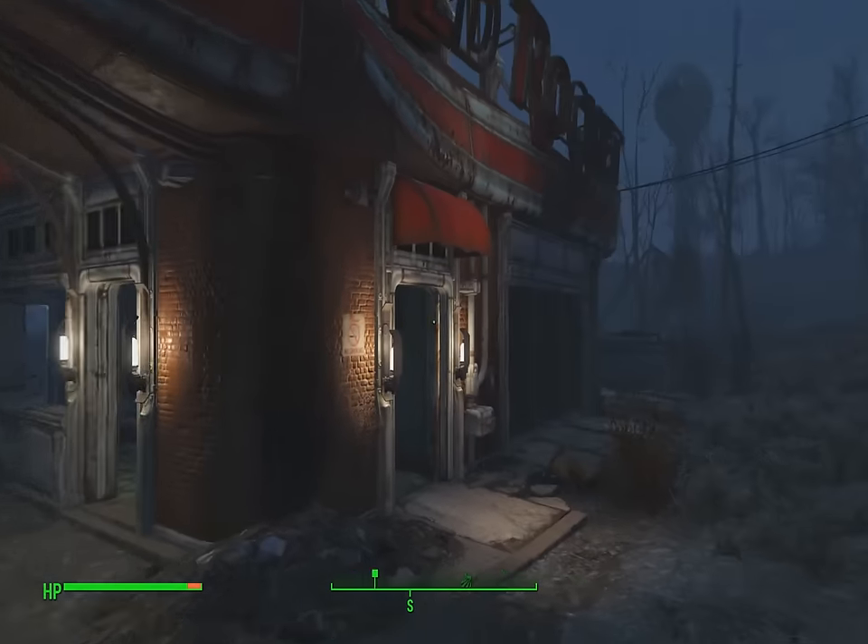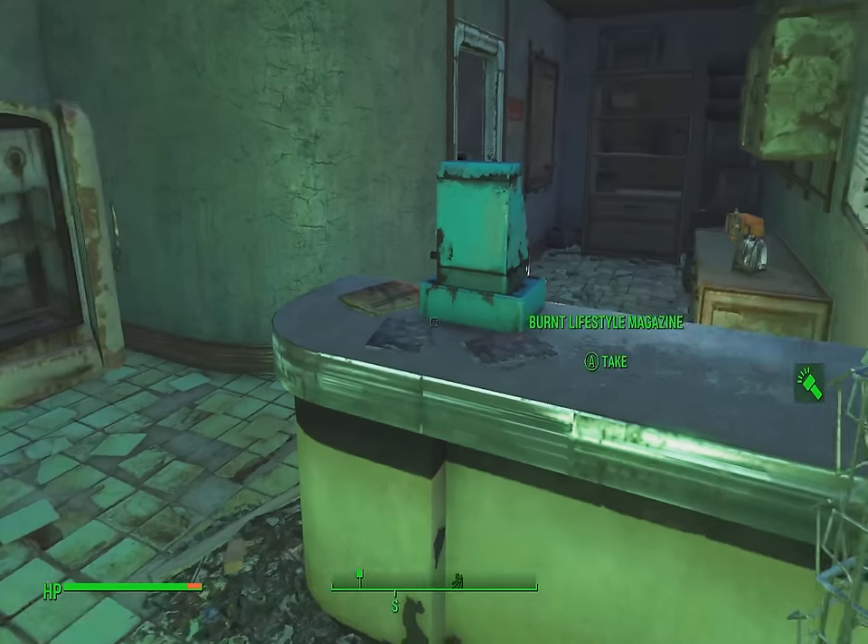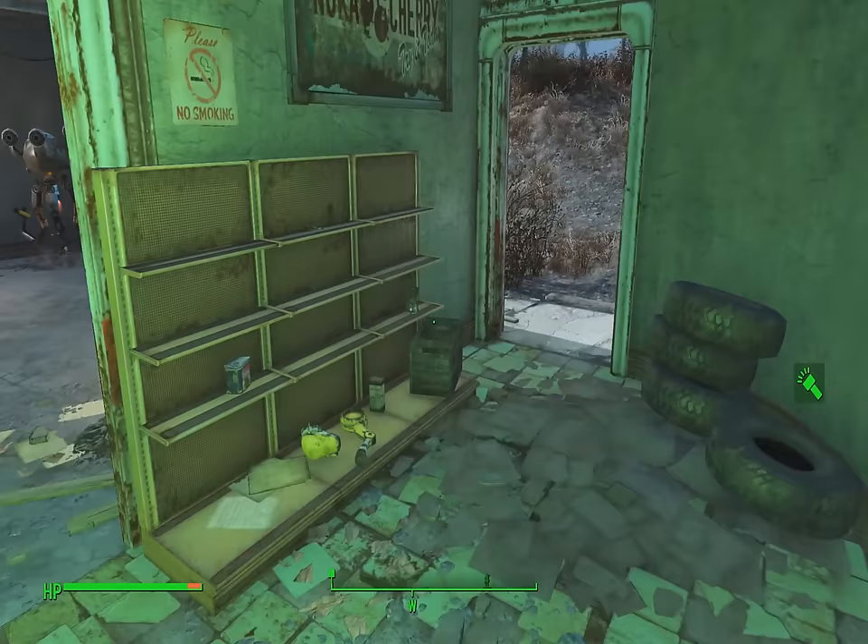So we just go into Red Rocket and look for a telephone. Any telephone will work, but this is the easiest one I've found. It's sitting on the desk over there.